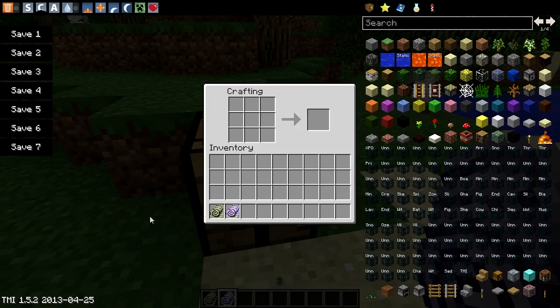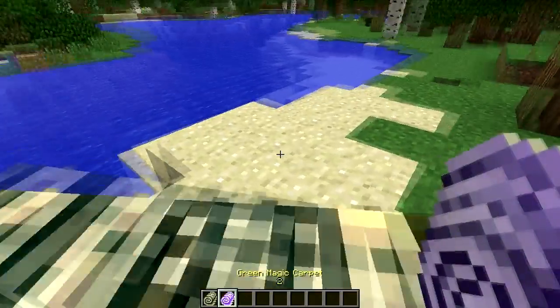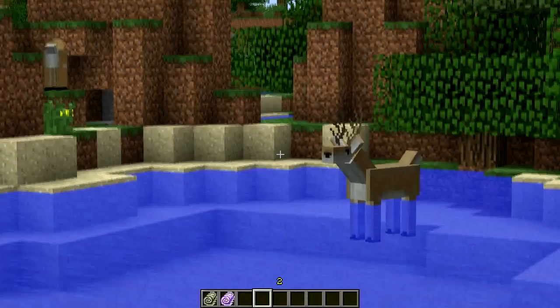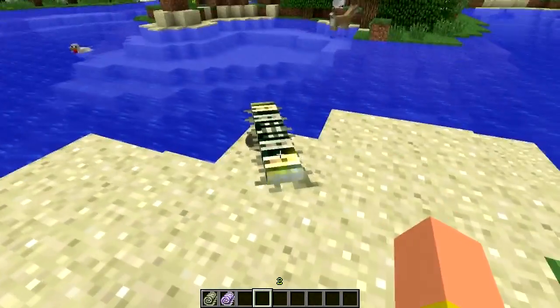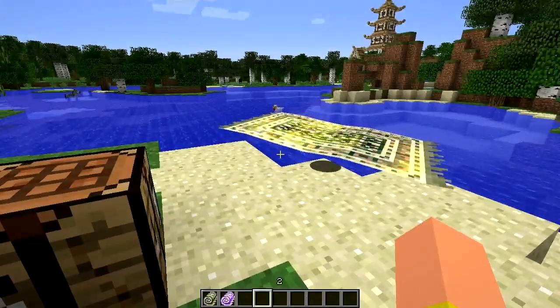This also works with something else such as an enchanted book. So what you want to do is place the rug down like we did before, and you can see it's sort of fidgety. You can see that nice-looking glow. So what we're gonna do is left-click it and it will extend — look at that awesome animation!